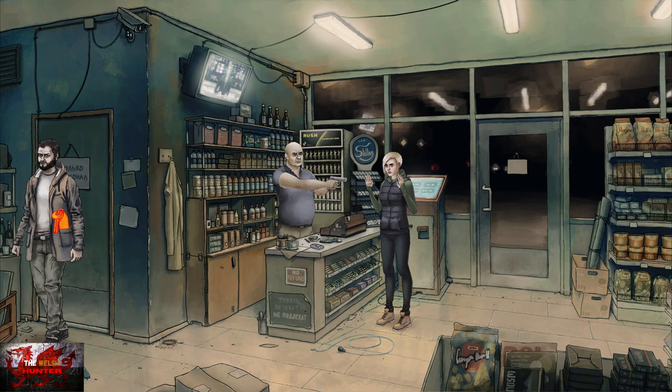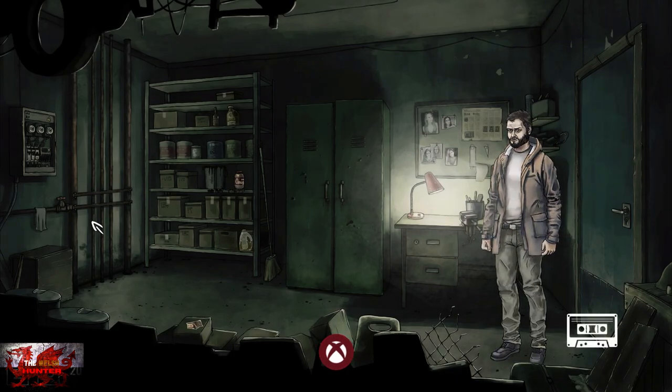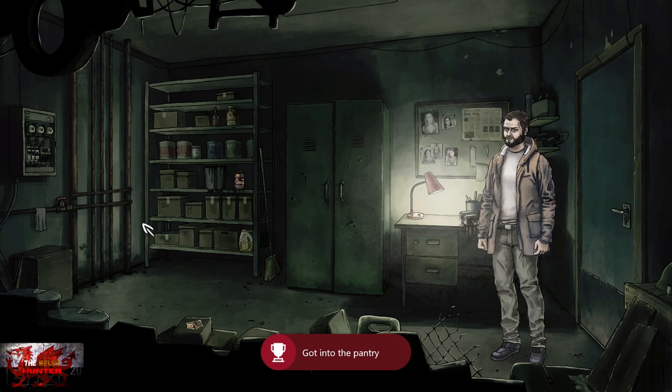Head all the way back to the left-hand side of the screen. Oliver is really making up for lost time — stealing four protein drinks and a pantry key. It's going well, this atonement. Head to the left and Cueball apparently doesn't care that we're going right into the pantry in front of him. Once we're in here, we'll get the achievement called Secret Room, and we've got a few things to do inside.